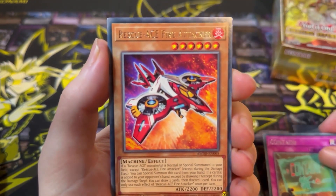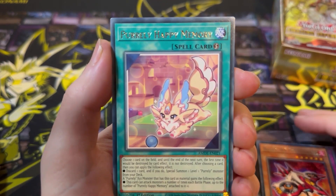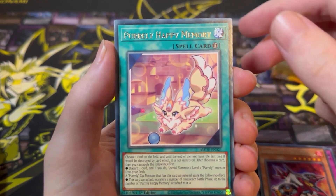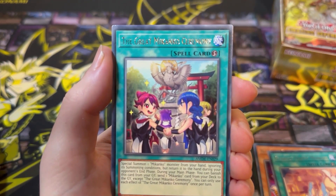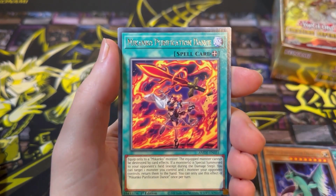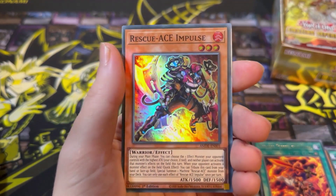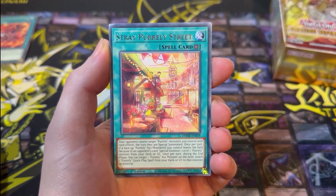First pack: we got Contain, Rescue Ace Fire Attacker — hey, one of the cards — Purely Happy Memory, The Great Mekanko Ceremony, Arm Protector Dragon, Mekanko Purification Dance, and Rescue Ace Impulse. Next pack we have Stray Purely Street.